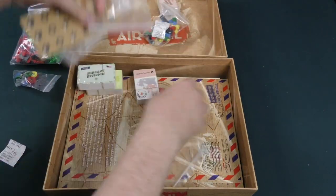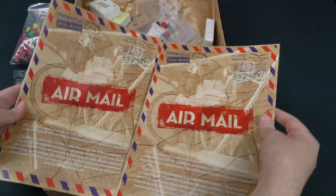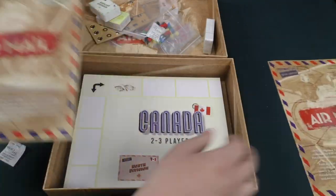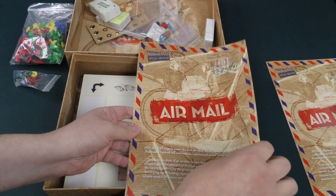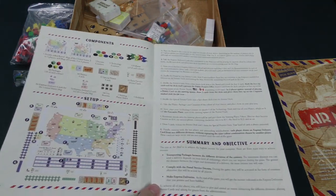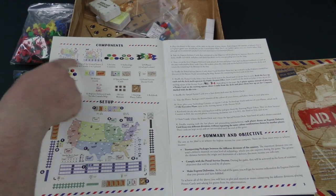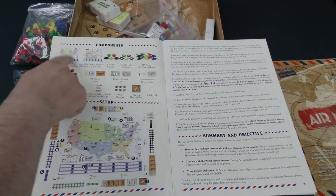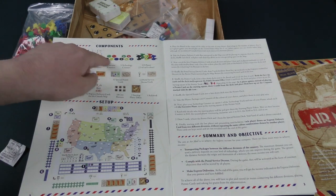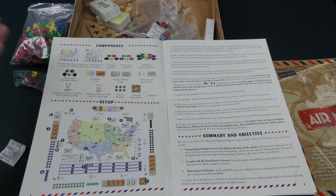Let's dive into the rulebook a bit, so maybe I can speak a little more to what's going on here. There's a Spanish rulebook and an English rulebook. It says 1925. You've got a map of the United States — a double-sided map, actually: United States and Canada. That's pretty cool. Different maps cover income, technology, planes, and packages represented by cubes.